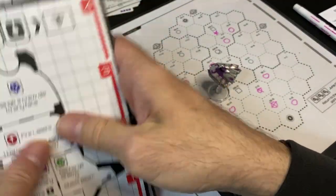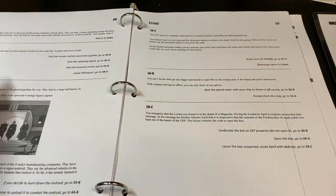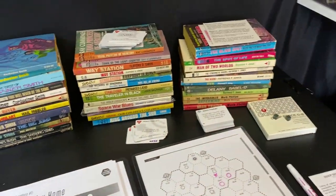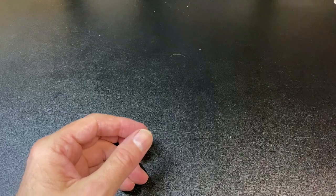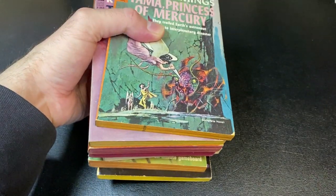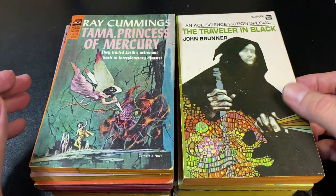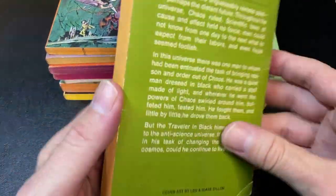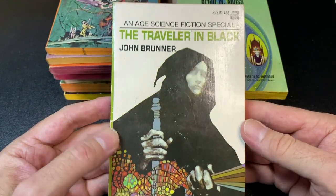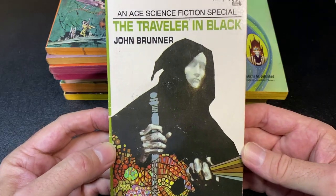Now that the review is out of the way, let's look at some more cool science fiction art. I have all these books set up to set the mood for my science fiction month of May. This stack includes some really great stuff with fantastic covers — here we have The Traveller in Black by John Brunner, which I haven't read yet but recently purchased because I love that cover by Leo and Diane Dillon.